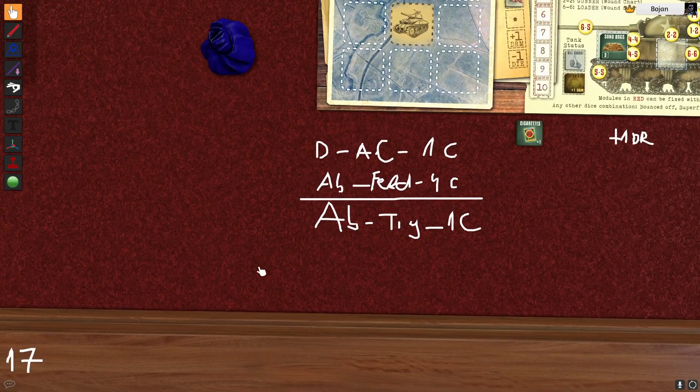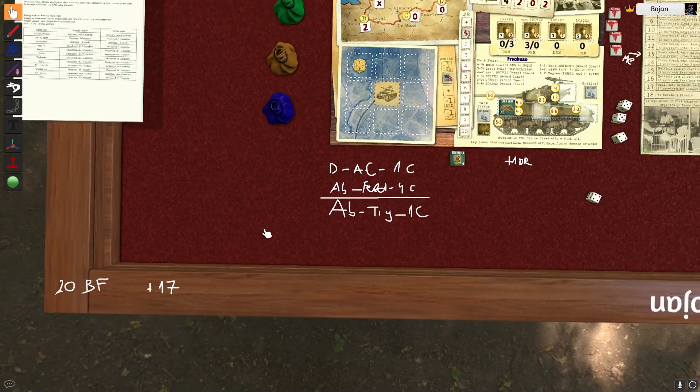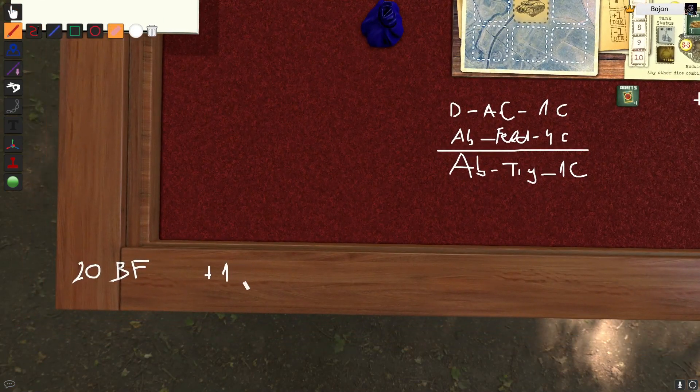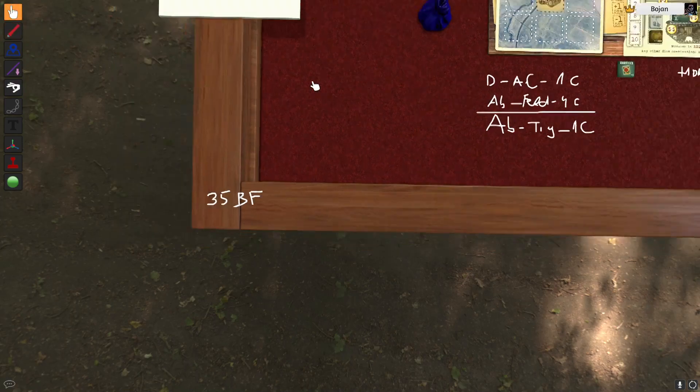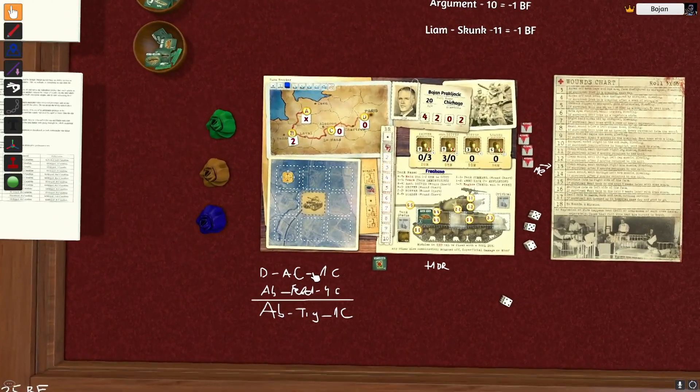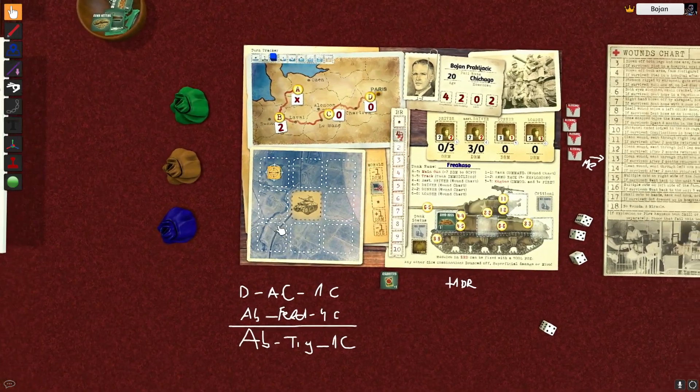Let me clean this up, but lots of negative points. First of all, 10 points because our tank was abandoned - that will put us at 30 here. So 17 battle fatigue points. We only did two damage - two points, so it's 15. Plus 20 is gonna be 35. That's not good.